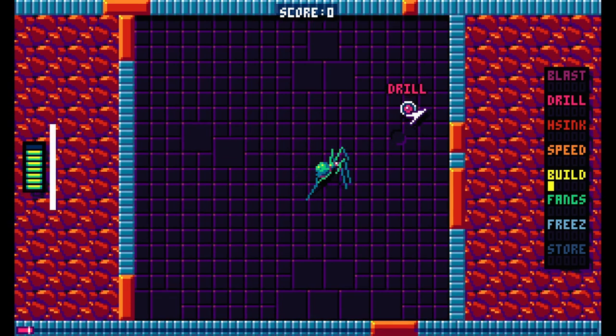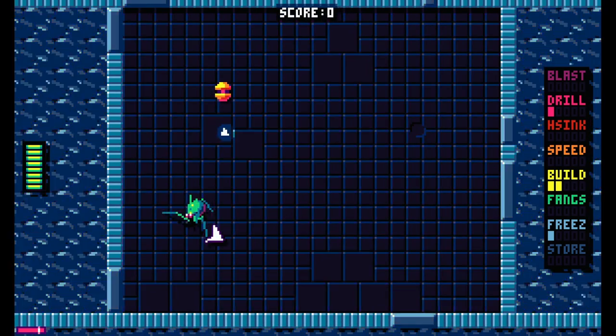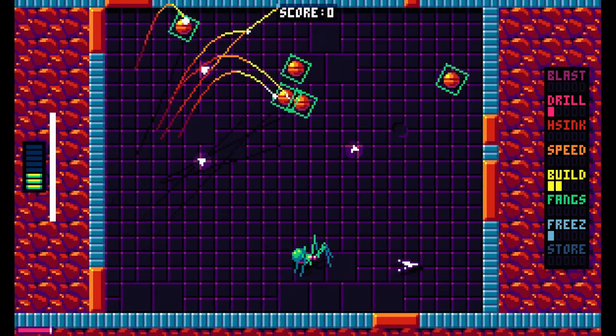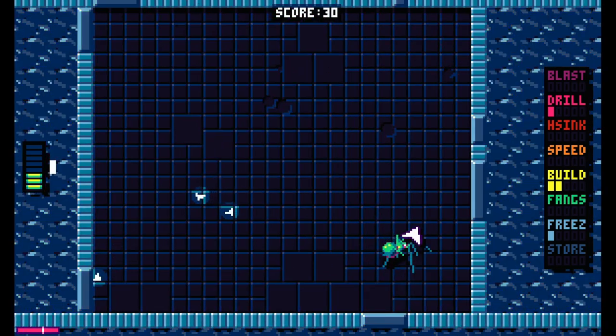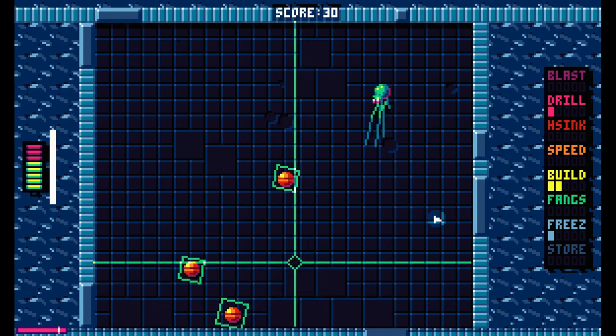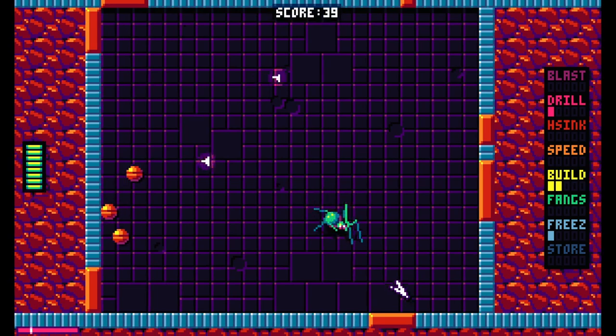So we can shoot these — we can shoot power-ups. Freeze seems really good, actually. So when we're stopped, we have a little bit more breathing time to kind of think about our decisions.